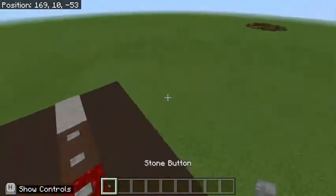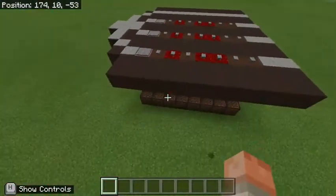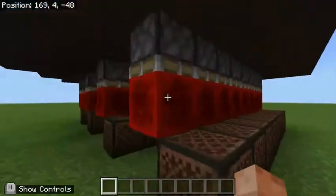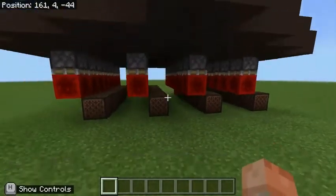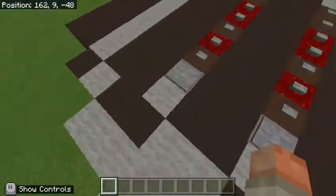And there you go, there's one octave. Sorry for breaking that button there, that was completely by accident. Stepping down below, you can clearly see that the pistons simply extend redstone blocks, which power the note blocks down below, and other than that, it's a very simple mechanism.